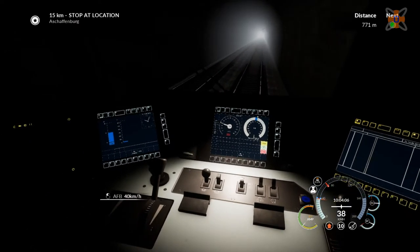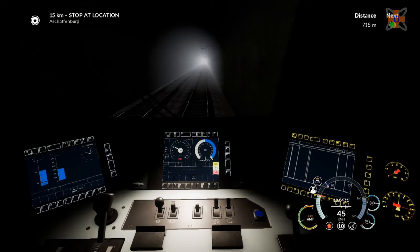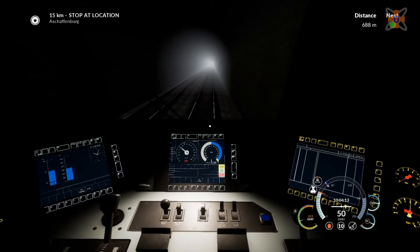We can put the speed up now. We'll play with having the desk light already turned on — I have no idea where that would be, and it makes it a little bit useful to kind of see the gauges.